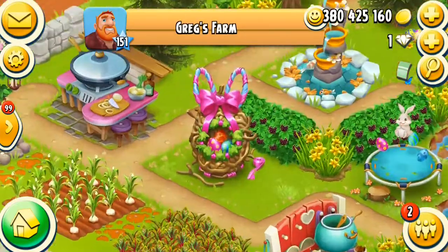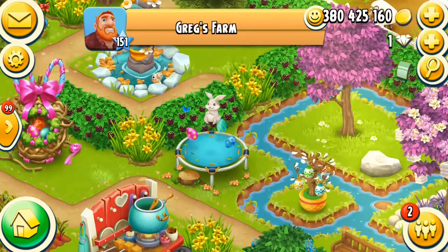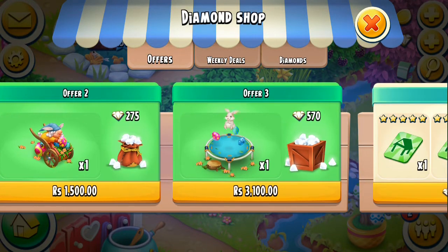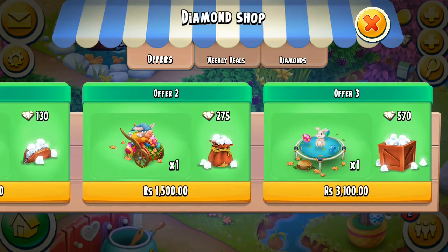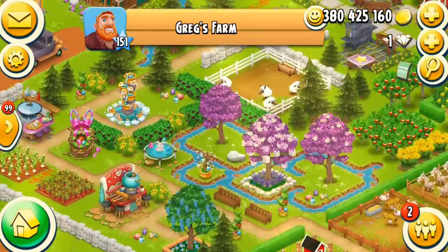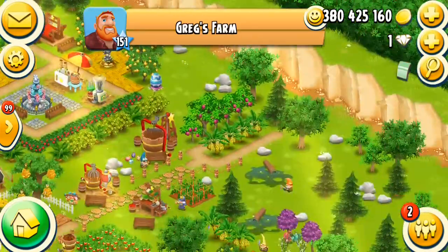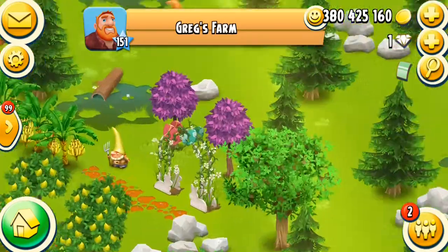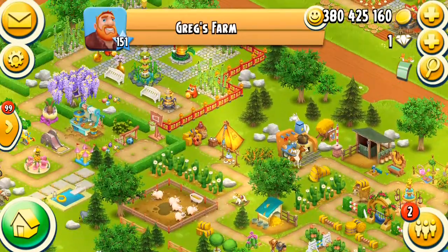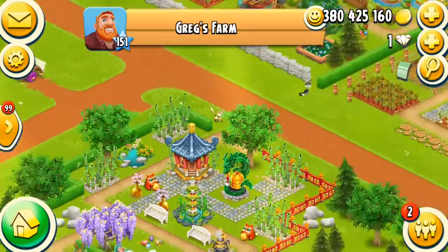This is a reward for today's event and I think we'll all get it soon. These are the diamond shop offers and I did not get any from them. These trees are very beautiful — he has two trees here also, these decoration trees.